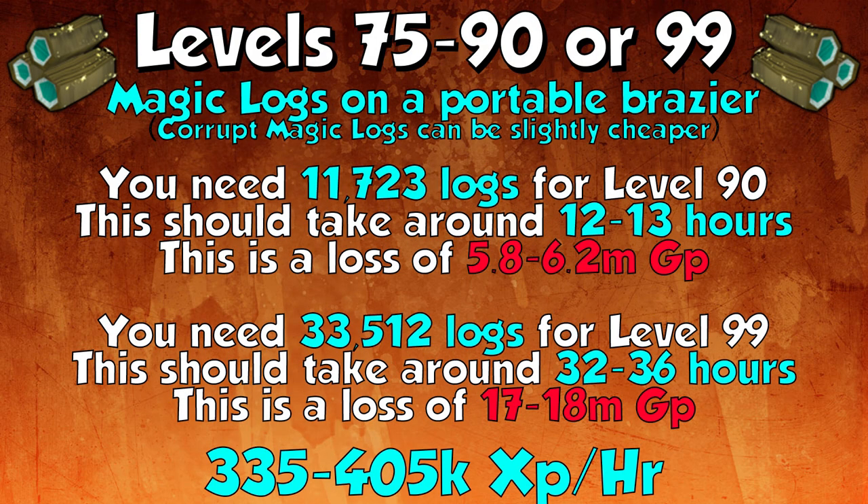From levels 75 to 90, or all the way to 99, you can do magic logs on a portable brazier. Corrupt magic logs can be slightly cheaper and give the same experience, though sometimes they're more expensive, so check the margins. You need 11,723 logs for level 90, taking 12 to 13 hours and costing 5.8 to 6.2 million GP. To go to 99 you'd need 33,512 logs, taking 32 to 36 hours and costing 17 to 18 million GP. Compared to yew logs, you save around 15 hours from 75 to 99, spending about 10 million more GP — but if you can make that back in the time saved, magic logs are the better option.